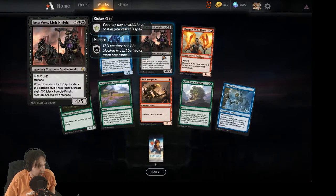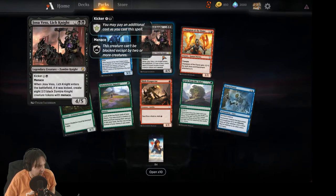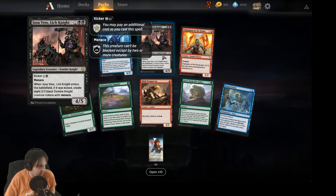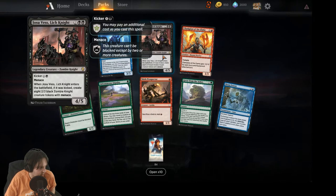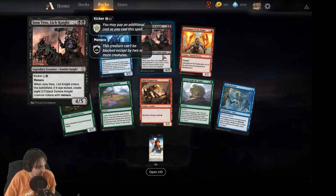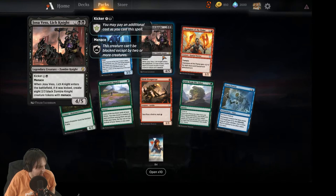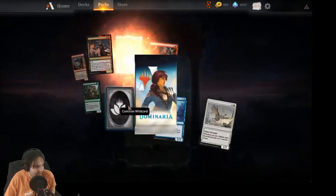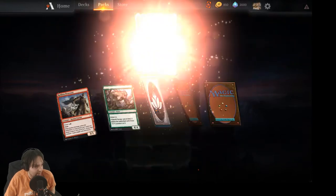Another rare — Josev's Lich King. Four mana, four/five menace, not terrible just for that. And if you manage to pay ten mana, you get to create eight 2/2 zombies with menace once you play it. That's sweet — I don't remember him from the lore.